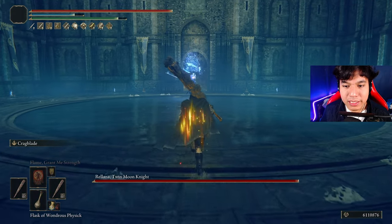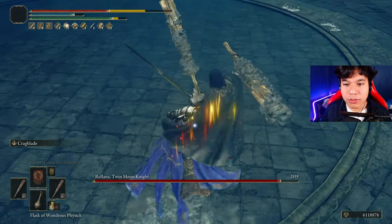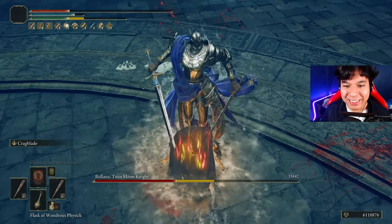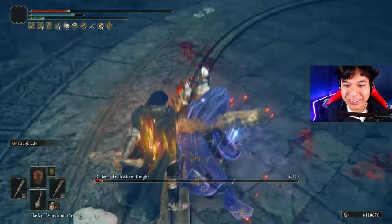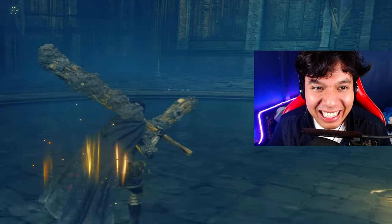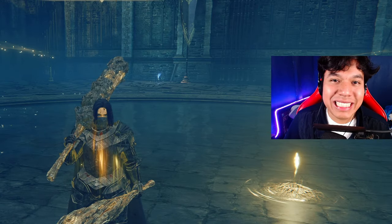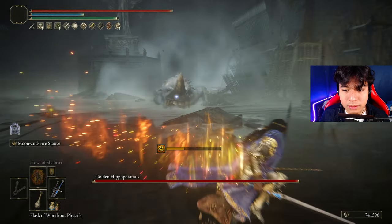Go crazy with aggressive attacks, dodge as much as possible, but in the gaps don't hesitate — just go crazy. You will endure some hits, but when the opportunity comes, completely obliterate her. She goes down fast. At the beginning it might seem like you're not dealing much damage, but if you manage to break her stance quickly you will destroy her completely. At Scadutree Blessing level 5 with this build, you can destroy Rennala in seconds and obtain the Twin Blades very easily.